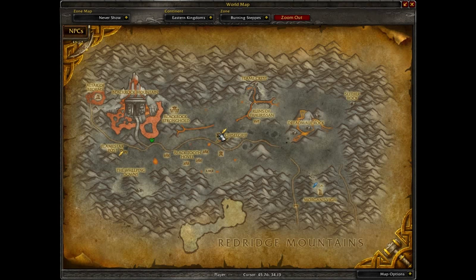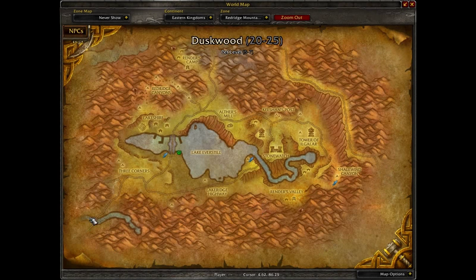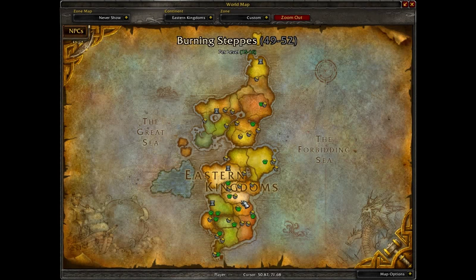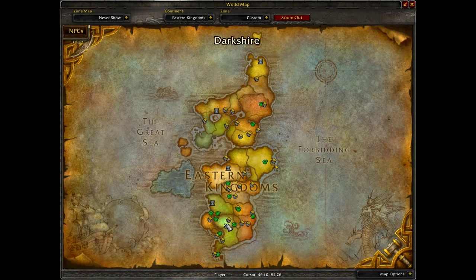Burning Steppes, same deal. For Redridge Mountains, you're going to come in and start at Three Corners — you'll actually get some quests right about there. Just go to the map and try to figure out where the paths come in from.